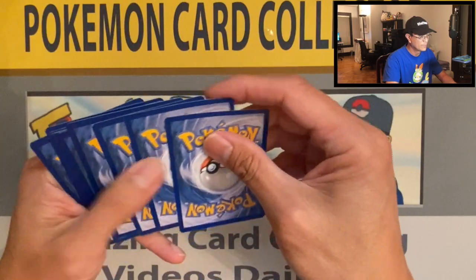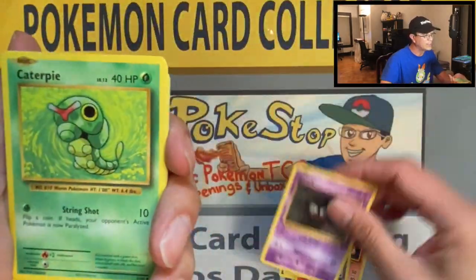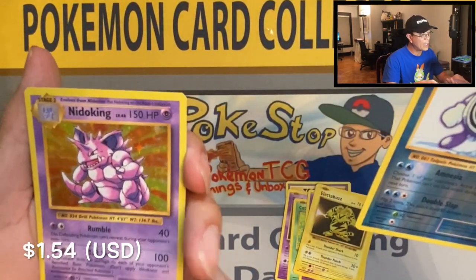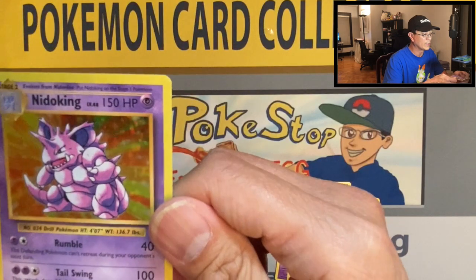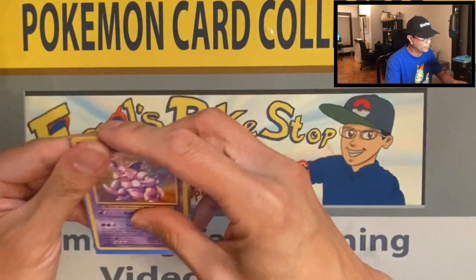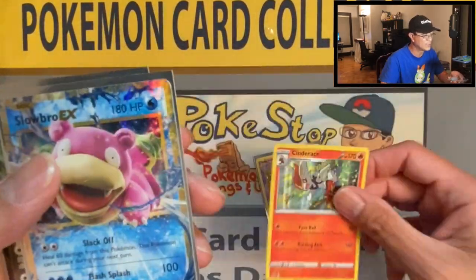Okay, three cards: Potion trainer, Charmeleon, Charizard Spirit Link — that's a sign — Gastly, Caterpie, Drowzee, Magikarp, Electabuzz, Poliwhirl, reverse holo, three-two-one... and we got a Nidoking! Not too shabby — hashtag not too shabby! It's a holographic card and it is very beautiful, look at that. Very nice. Okay, that is how we end this Pokemon tin opening. Let's do a short recap of today's hits: Nidoking holo rare, Snorlax V, Cinderace holographic, Slowbro EX, and another Snorlax V.